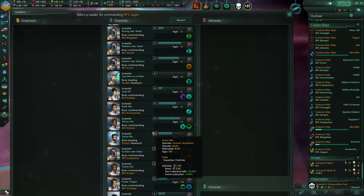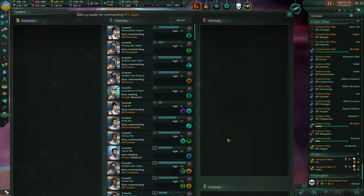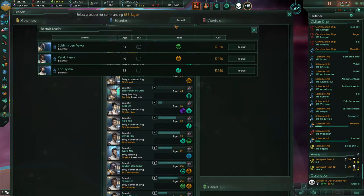Can I reassign the scientist who's on Magellan? I don't think so. Alright, let's just recruit a new one.